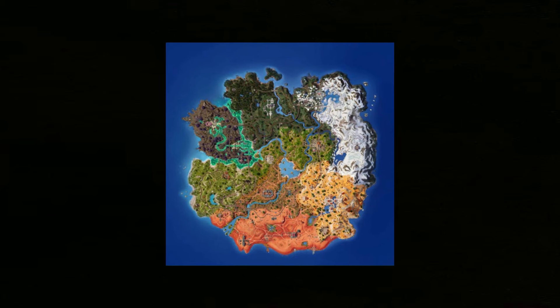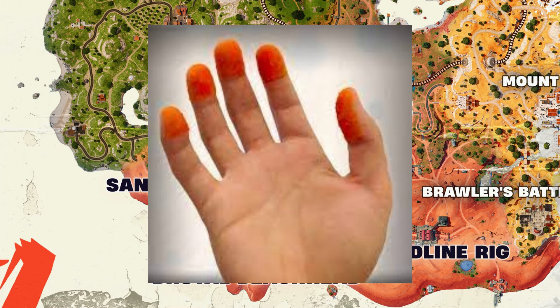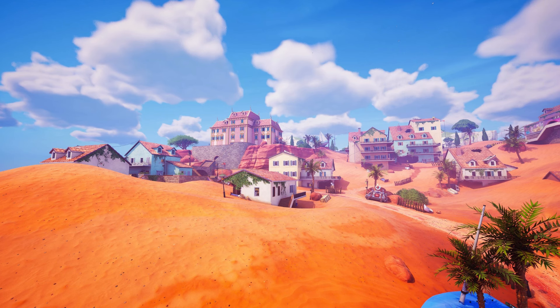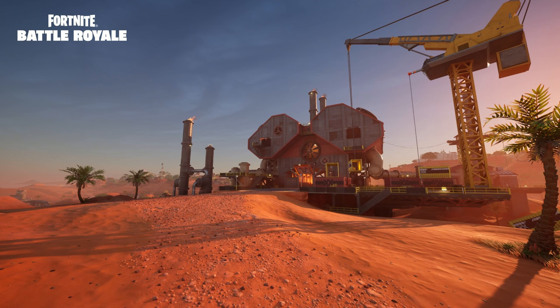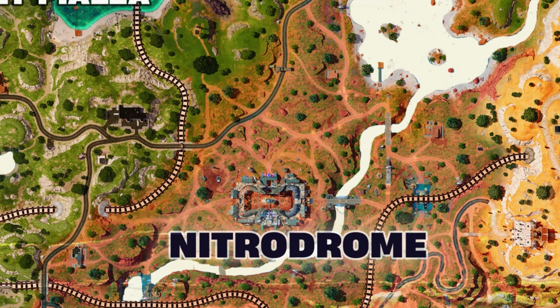There is of course a new map, and the one we've gotten is pretty cool. At the bottom, a whole desert has been added — and it looks like my fingers after I've finished a bag of Takis. It has new locations: Sandy Steps, Brutal Beachhead, and Red Line Rig. There's also Nitrodrome, which sits at a little part at the top of the desert. You can also find small repair shops across the map that repair your car.